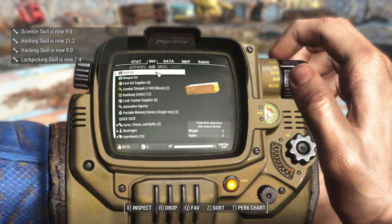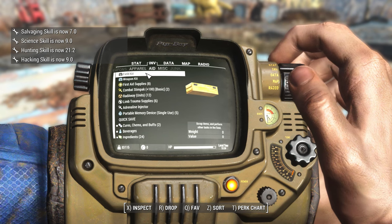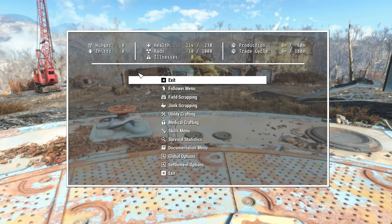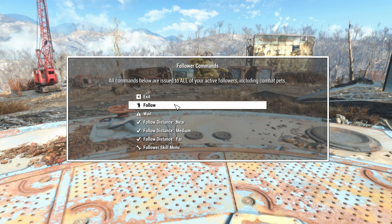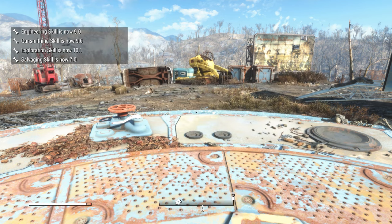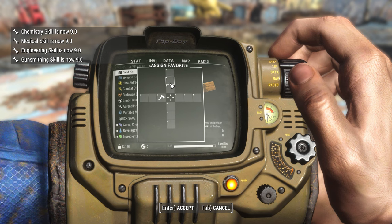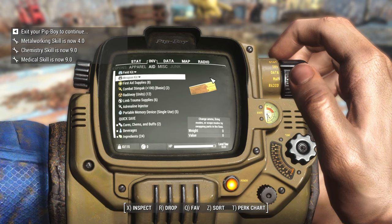You'll also notice we have a field kit and a weapon kit — these are unique to Horizon. Your field kit allows you to scrap things in the field, so you can hit this and then exit your Pip-Boy, and it'll bring up a menu that will allow you to do a whole bunch of stuff. You can set your followers to have different commands, set their distance from you, and look at their skills, which will increase their damage resistance and damage output. You can also bind this to an ability — I'm going to bind this to 8 so I can access it quickly, and I can also bind my weapon kit to 7 so I can get that quickly too.